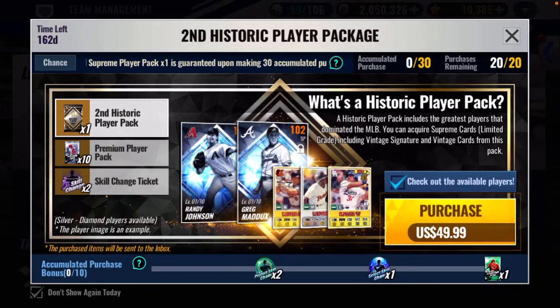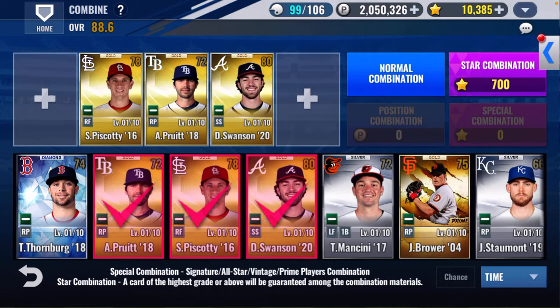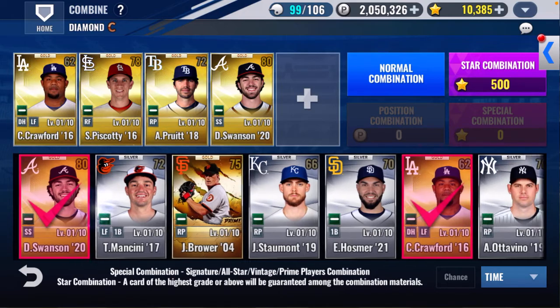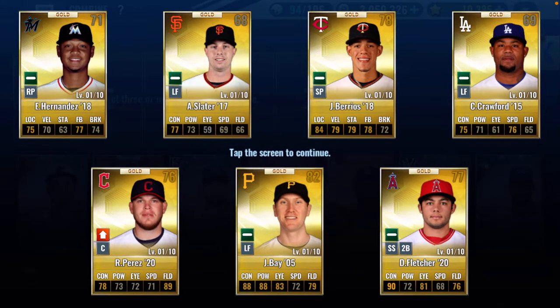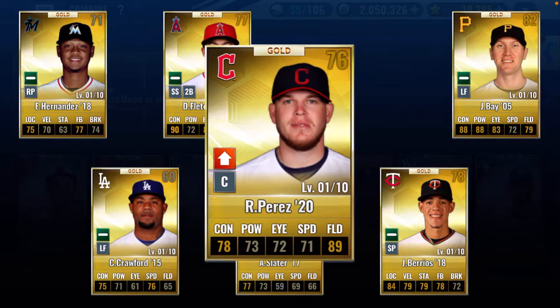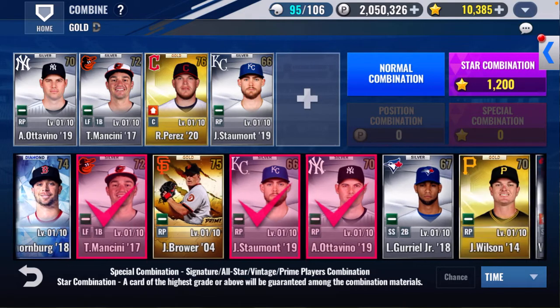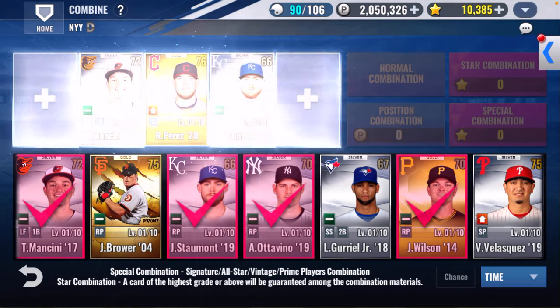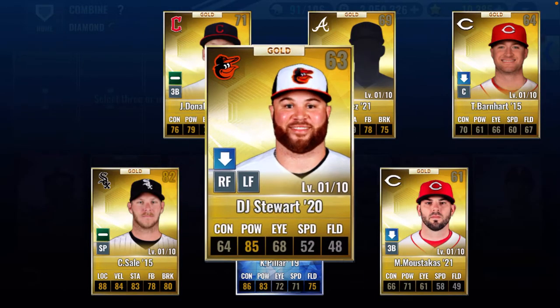Let's go into combinables and see if we can pull some diamonds. I'll throw all these golds in here — not the prime, we want to keep that. Carl Crawford, Hosmer — all golds. There's another Carl Crawford, that'd be funny to get him back. Perez — nope, don't need him. Kevin Pilar diamond in there — first card was DJ Stewart, don't need him.